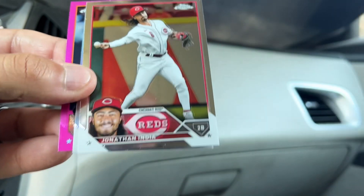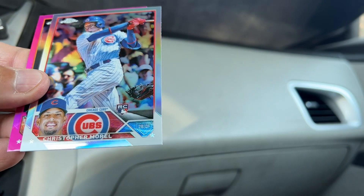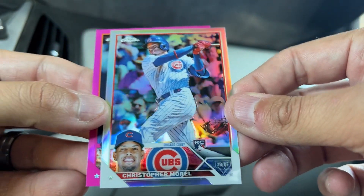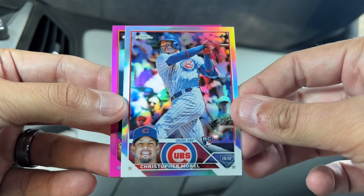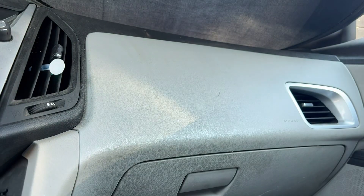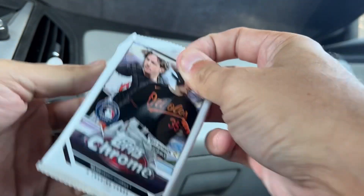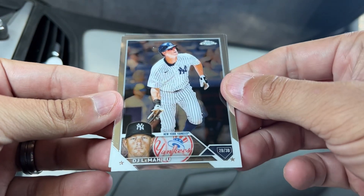Mike Trout on the pink is a nice one. There's Jonathan India. We've got a Christopher Morrell refractor - not too bad. Riffey refractor and Max Scherzer on the pink. Definitely would have hoped for a better player there - I'm not too much of a Max Scherzer fan. So there's one pink down, two pinks left, one sepia left, and hopefully something else.